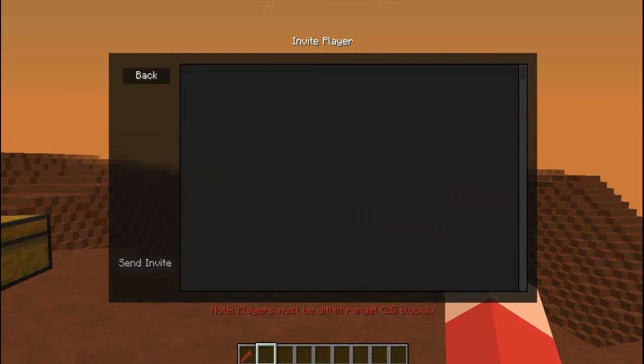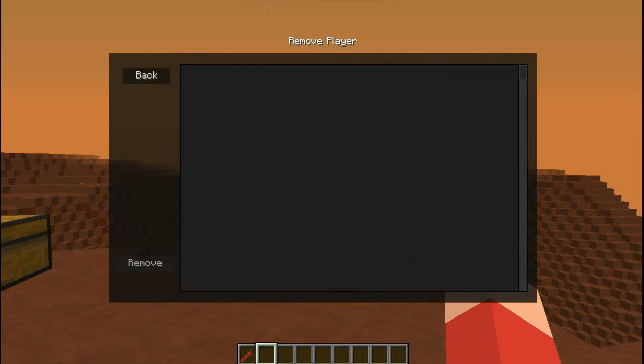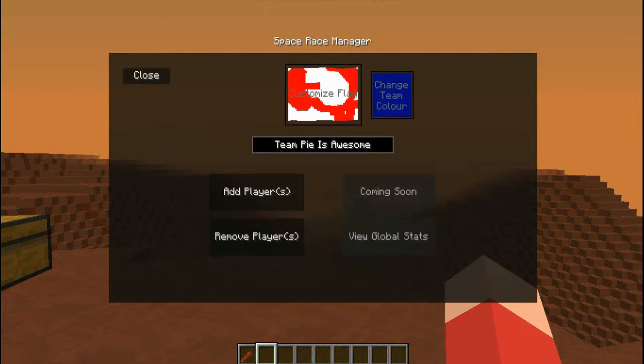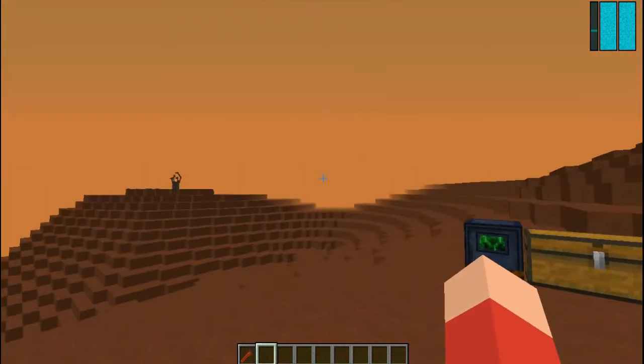Players don't have to be anywhere near you to be removed. I'm assuming the stats section is going to let you see all the stats of all the different groups on your server or world, and the global tab is presumably for everyone — I'll definitely be interested in seeing that. So that's kind of cool.